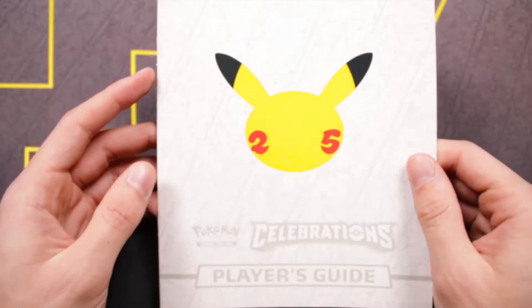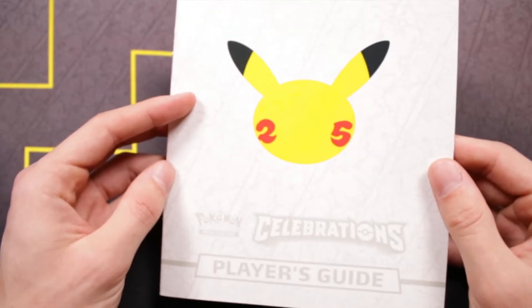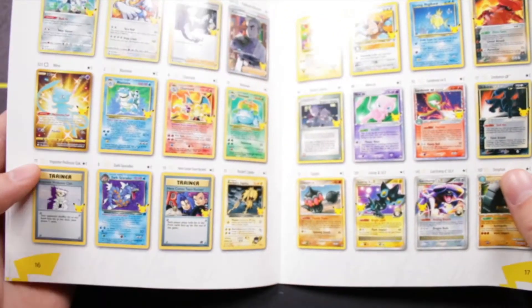Also in these boxes, there come five additional booster packs of Sword and Shield era sets. So maybe we get something cool in one of those as well. But this box has been sitting in my office for a few days now, and I got to see what's inside. So let's get right to it. And as we always do, we're going to go through everything that comes in this Elite Trainer box. The first thing up is the Player's Guide, which kind of shows you every single card in the set.